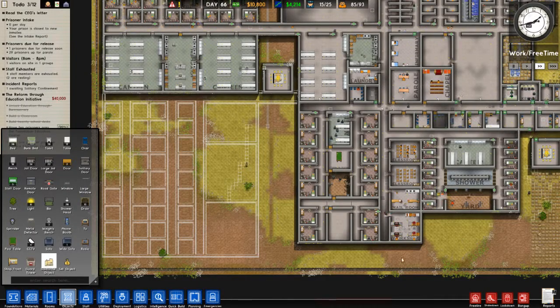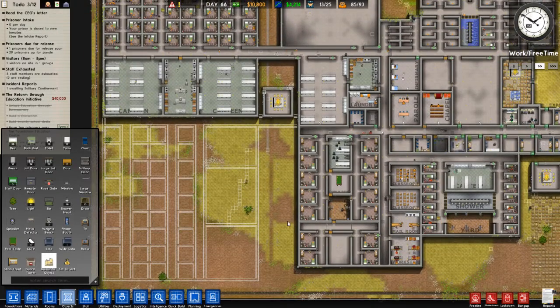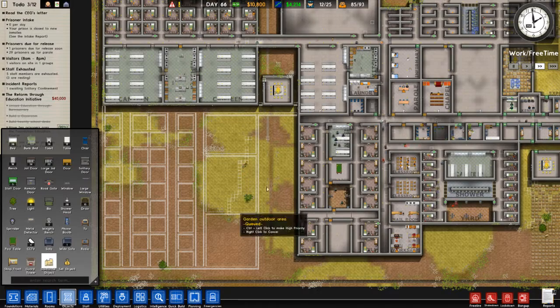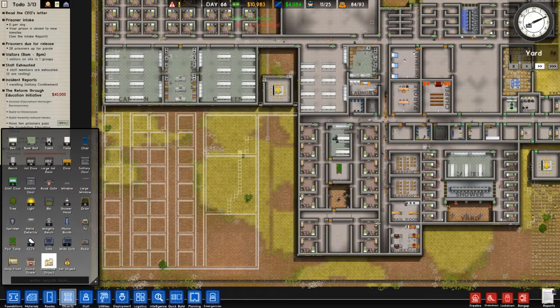Hello, I'm Dan, and welcome back to Prison Architect, where we're getting ready to build a new low-security prisoner wing.